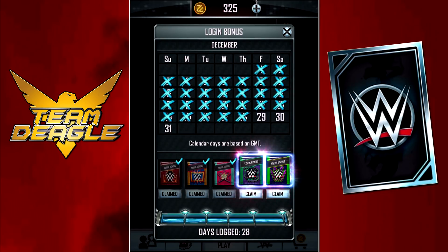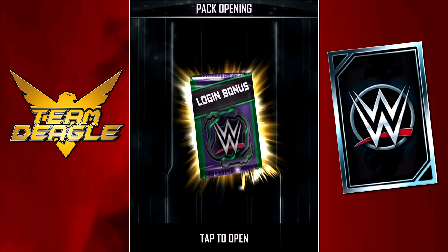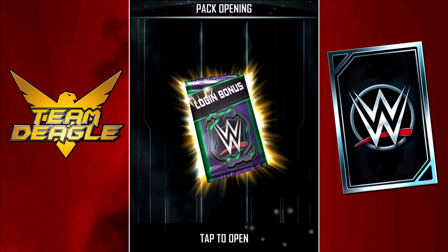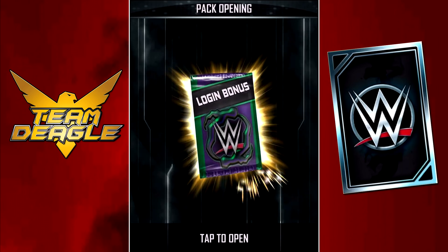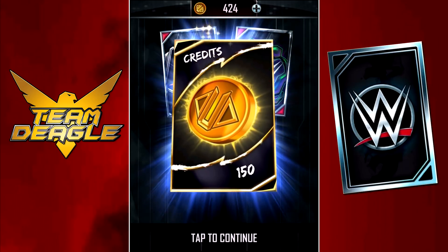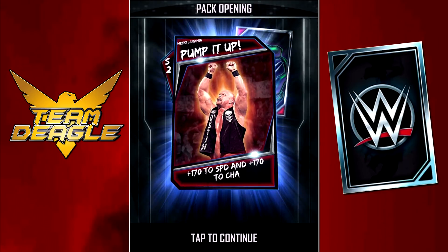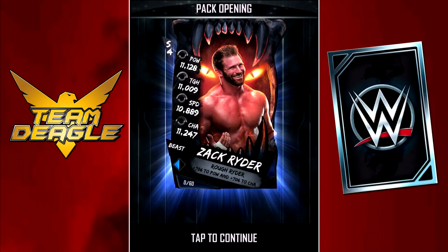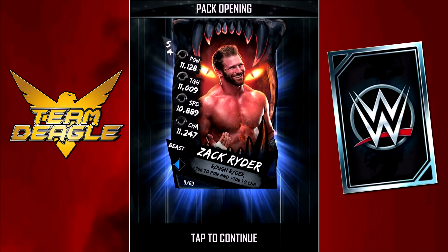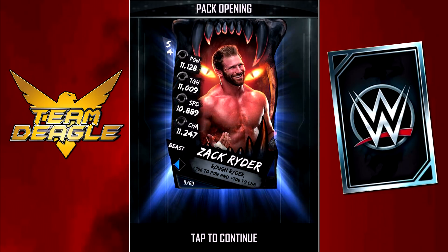Now we're really onto the good stuff — both of these can help me out big time. The Beast card can help me if it's a pro because I still need some Beast Pros. I've only got three Beast Pros and I'm still in Beast Plus Plus — I need to get to the monster tier. Another Beast Pro would help out big time. I've got a decent amount of Beast cards, so I think chances of getting a pro are pretty good. Let me know in the comments what you guys got as your Beast card and monster card from the login bonuses this month. We get credits, and then the Beast card is Zack Ryder — not a pro. I'm pretty sure I don't have Zack Ryder, so yeah, Zack is not a pro.